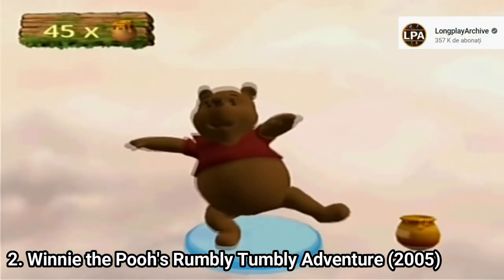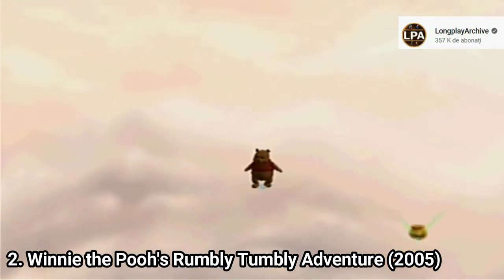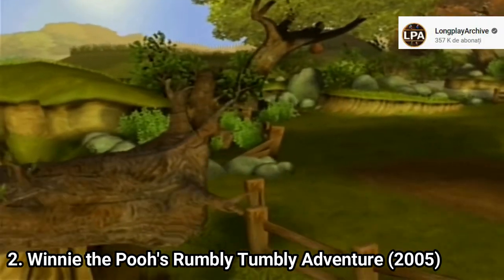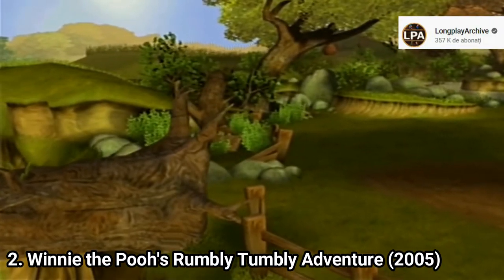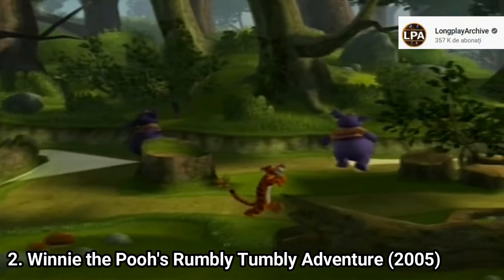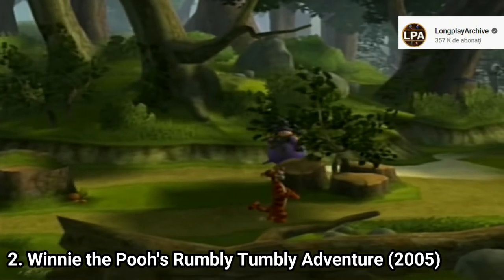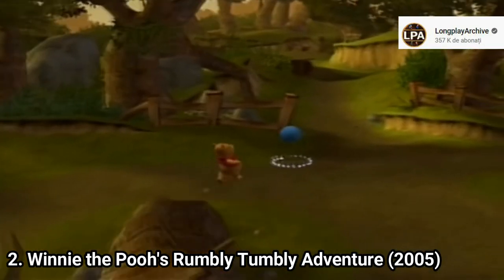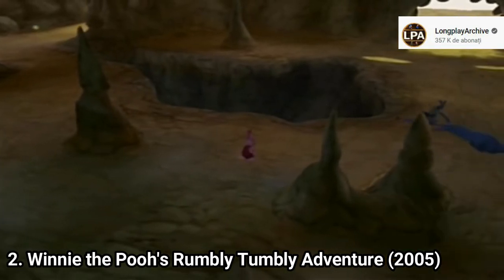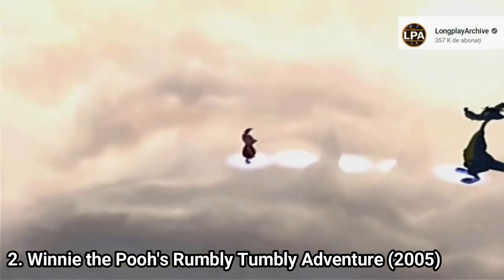Then, after you have all those, you search for the character that assigned the mission to you. I know, it's a lot of back and forth, but at least you can admire the great graphics, and at least this game is more varied than the previous one. Because this time there are small sections where Pooh runs away from big guys, there are stealth sections with Tigger, and you also get sections where you play with Piglet, just like in the previous game.